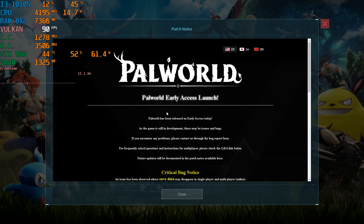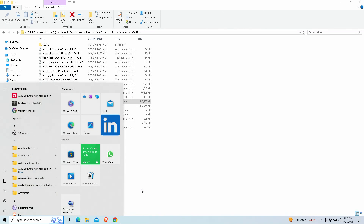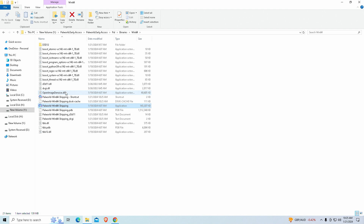I just want to show you the issue first — there was a black screen, nothing popped up. So it was a really simple solution, almost really stupid. I simply clicked on 'Create Shortcut' and then launched the game again. That's literally it. If you have a black screen, try it — it may work for some people, it may not.